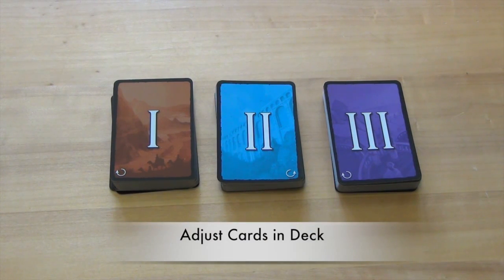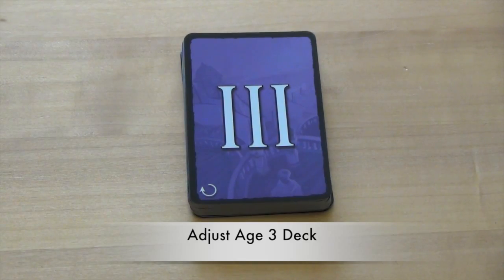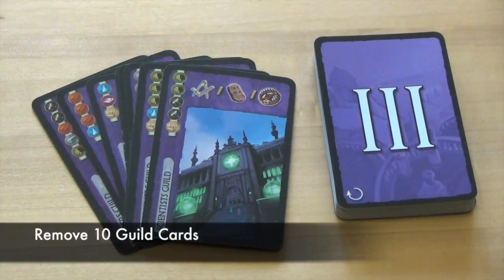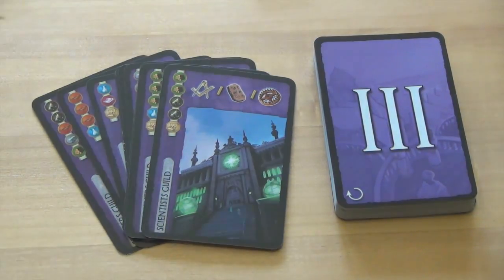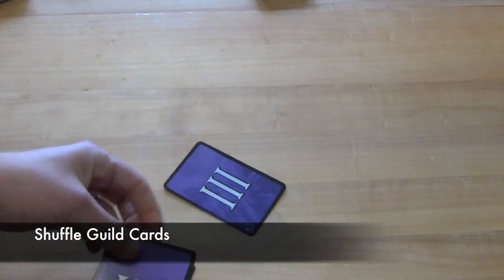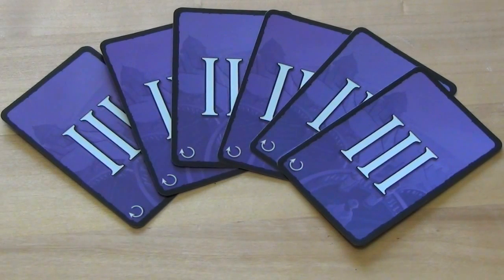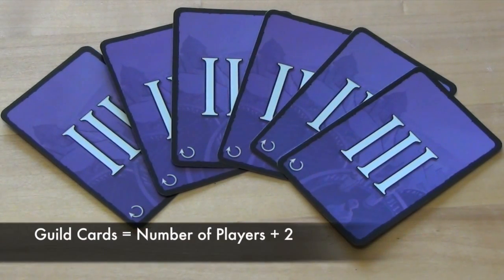Each of the decks will be adjusted based on how many players are playing. First, adjust the Age 3 deck by removing the 10 purple guild cards from the deck. Shuffle the cards and then draw cards randomly — these will be the cards used in the game. The number of guild cards drawn will be equal to the number of players plus 2.